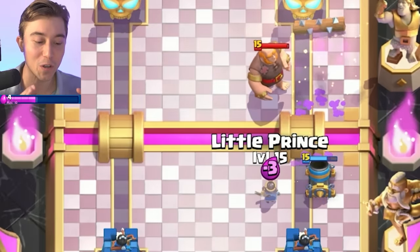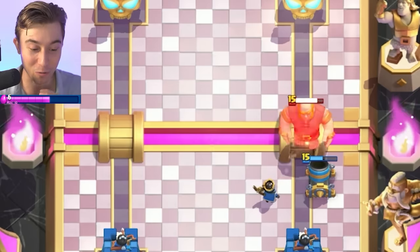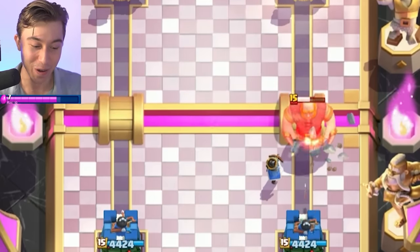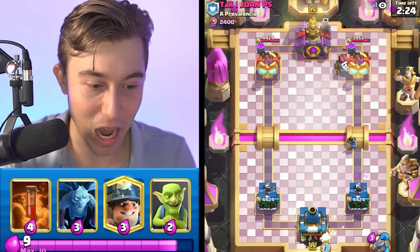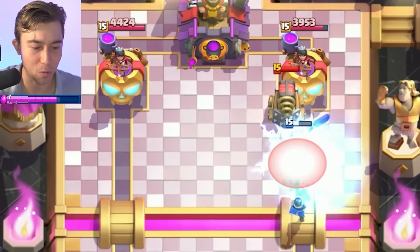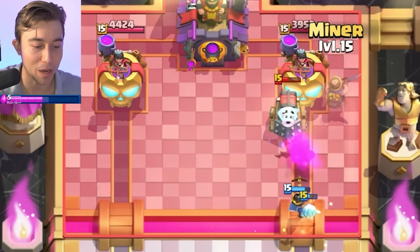Let's position our Little Prince away from the mortar, slightly behind, so if he goes in for a Bowler it will target the mortar first. Little Prince is going to stay there stationary, ramping up the attack speed. Did not expect our opponent to be running Sparky, but I guess it does make sense. I'm going to click the ability so the Sparky doesn't hit our precious Little Prince — should be a dead Sparky here. Let's Miner in preparation expecting the Sparky to die.